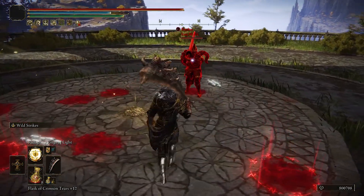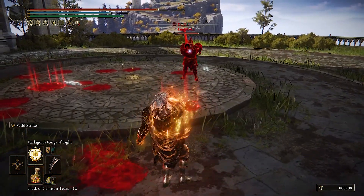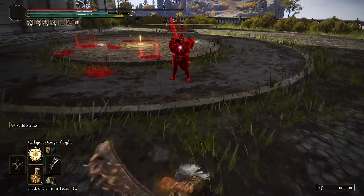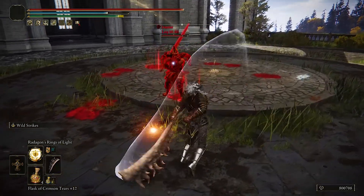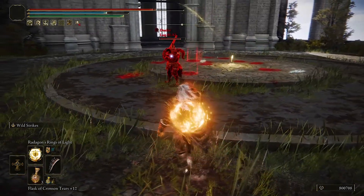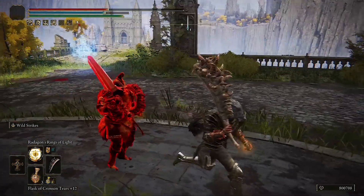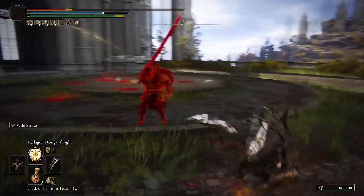Giant Hunt is a lot faster — you can see how smooth the motion is now. They also increased the poise damage on it, which is a lot. Let me demonstrate — this ash has so much poise. Even a two-handed colossal weapon — they really beefed things up.